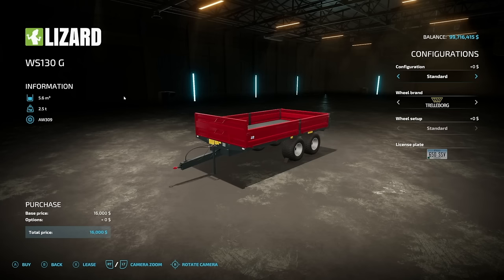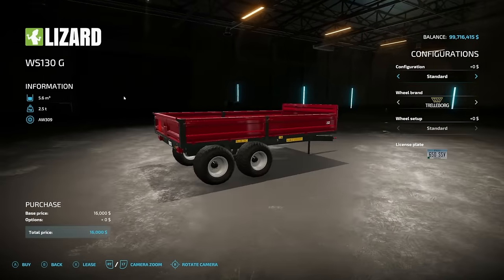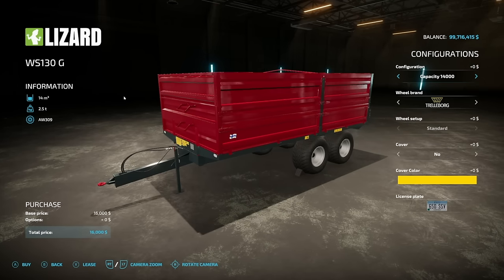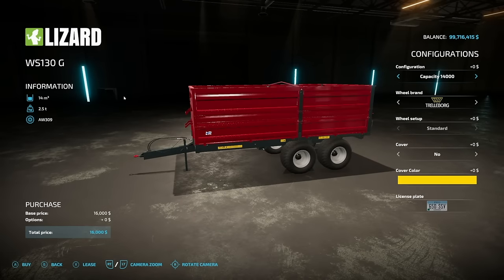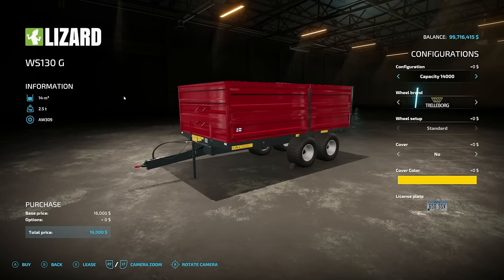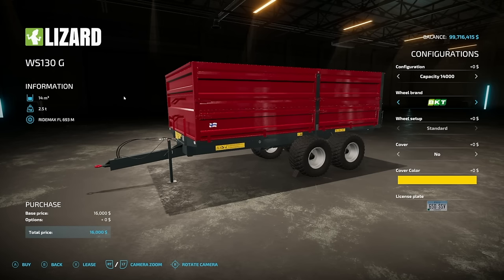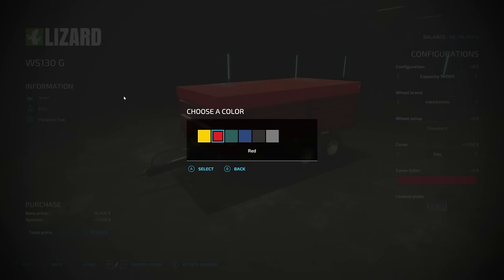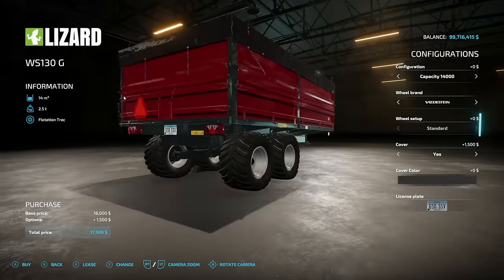Next is the Lizard WS-130G — this is a little trailer, and we also have a PC-only version of this to talk about in a bit. 5,600-liter capacity, 2.5 tons — it actually weighs more than that truck does. We've got a couple of different options: belt trailer, belt trailer with sides, standard 5,600, and 14 and 18.4 sizes which give a little something extra. For tire brands we have the trailer, Bog, Bridgestone, and BKT. Cover options: yes and no, and you can change the color of the cover. It doesn't look like there's a trailer hitch on there either.